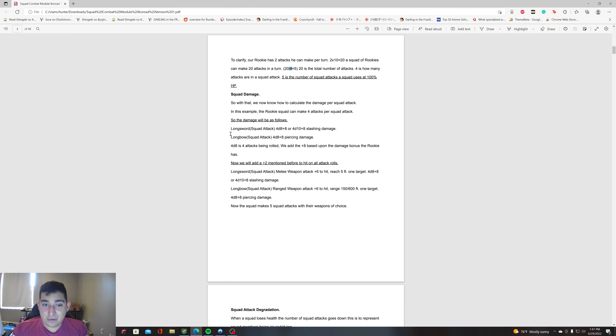Now we're going to go on to squad damage. We need to know how to calculate damage per squad attack. In this example, the rookie squad makes four attacks per squad attack. The damage will be as follows — Longsword Squad Attack: 4d8+8, or 4d10+8 if using the versatile ability. The longbow is 4d8+8 piercing damage. The 4d8 is four attacks being rolled, and we add the +8 based on the damage bonus the rookie has.